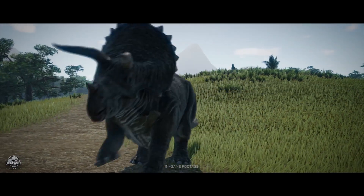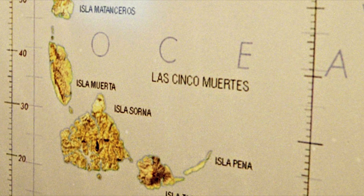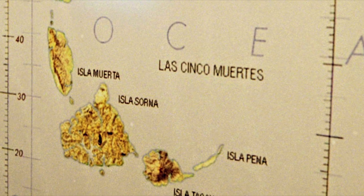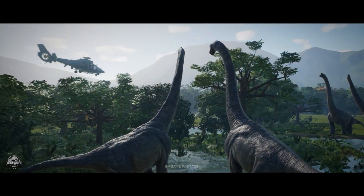The game will be set across five islands, which fans will know as Las Cinco Muertes, or Five Deaths. Developers confirmed that Isla Nublar will be featured too, but they're not saying how it fits into the game just yet.